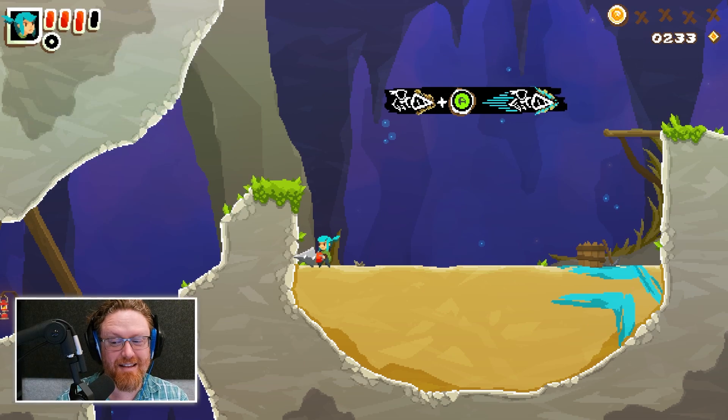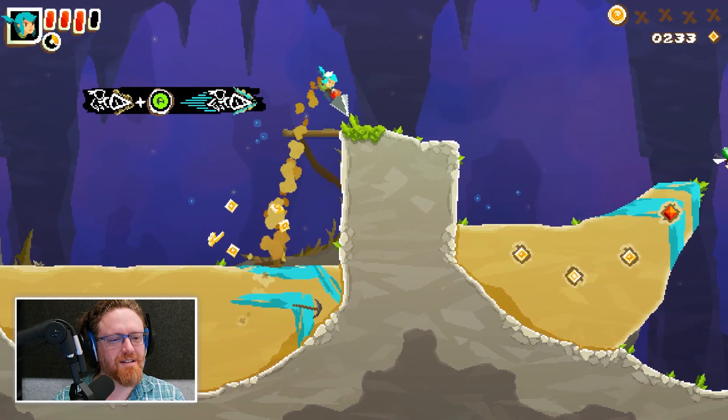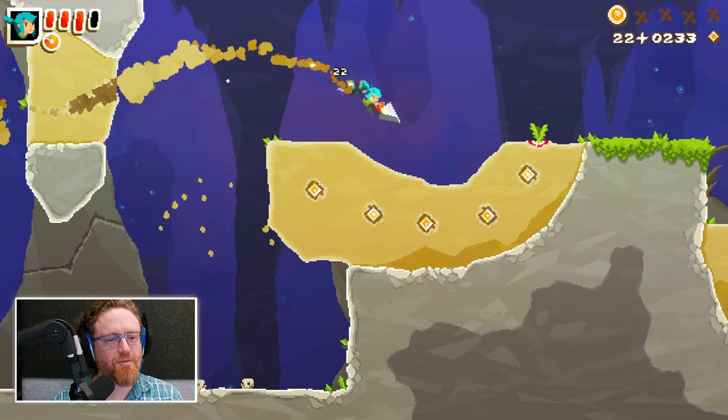I should probably move my head so you can see that I've got health up there. But yeah, if you hit the A button, you zoom in some direction, which lets you cross gaps you wouldn't normally be able to cross.